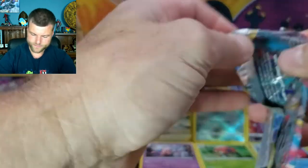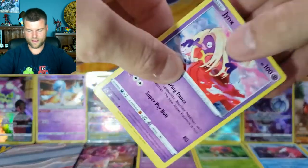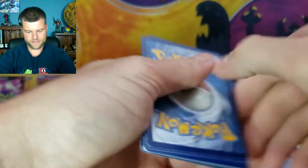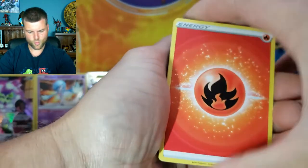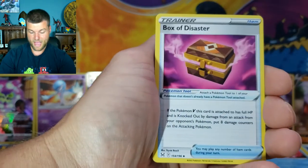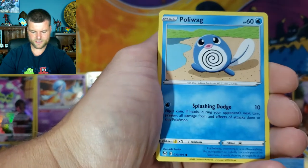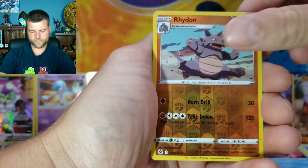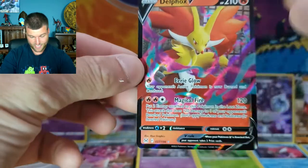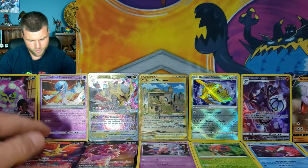Next pack of Lost Origins! Pack eighteen: Fire Energy, Seviper, Stunfisk, Box of Disaster, Jynx, Inkay, Shuppet, Phanpy, Poliwag, Reverse Holo, and Delphox V — another V card, I will definitely take that! I like the new design going through it, almost like a spear running through it.